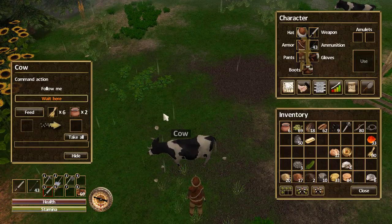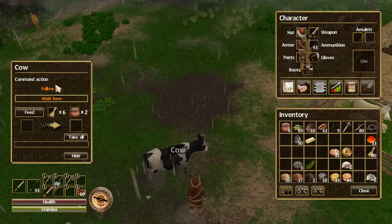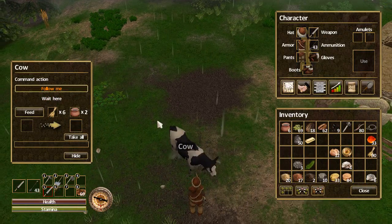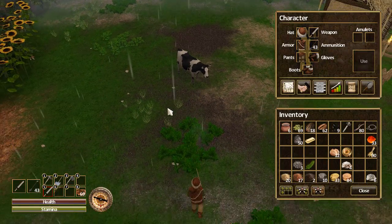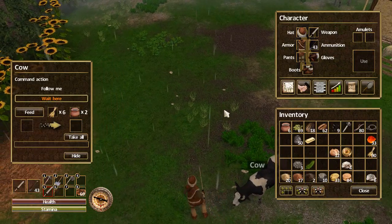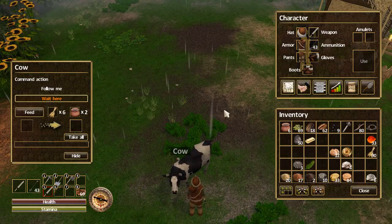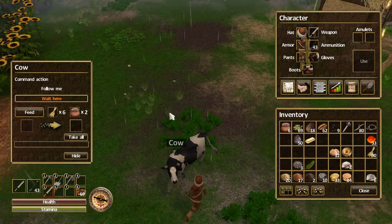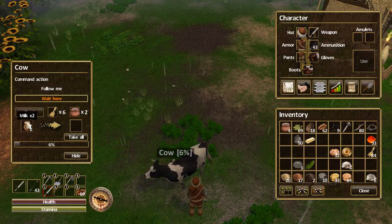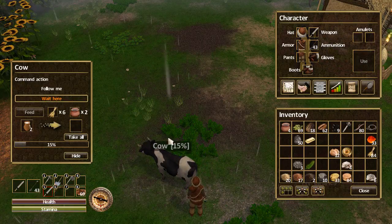While waiting for the nets to be made, let me go over the different animals you can capture and tame. Once you've tamed an animal, most have two options: 'Follow Me,' where the animal follows you, and 'Wait Here,' where it wanders around a little but stays nearby. You can also feed your animal.